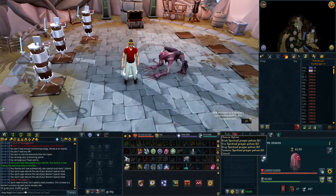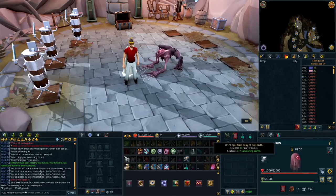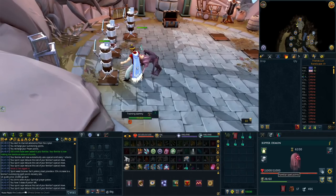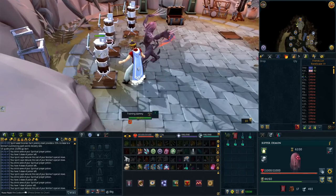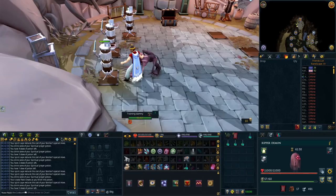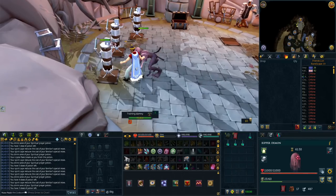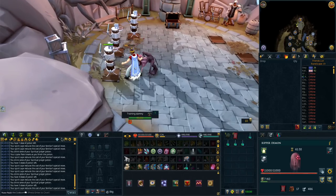Then we have the Spiritual Prayer Pots, which I basically use everywhere that I have a Ripper Demon as well. They're just prayer potions, so they'll restore your prayer points, but they'll also restore your summoning special attack moves. So if I'm PVMing and my Ripper is using a bunch of its specs, I can see the bar going down, but drinking a prayer pot brings it back to full. I get in the habit of spam drinking these at places like Raksha or Solak because it actually makes a huge difference. Set your auto fire rate to 1, use the Spiritweed Incense Sticks, and use the Spiritual Prayers, and your Ripper is going to be spamming out damage.